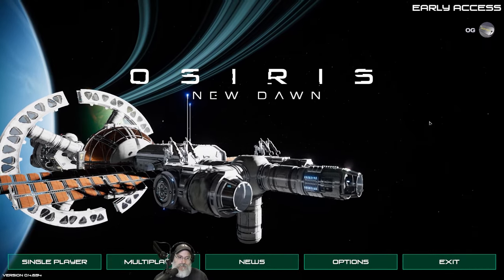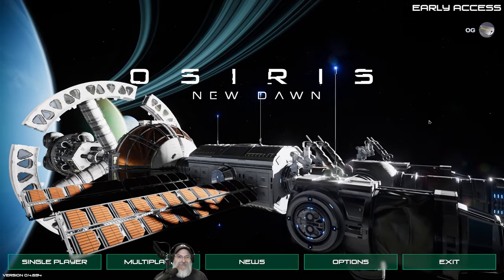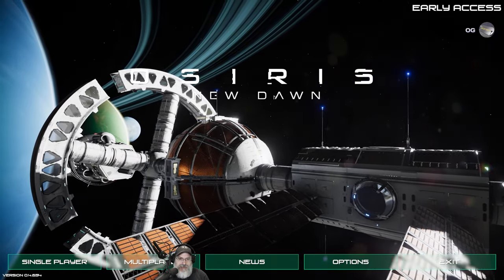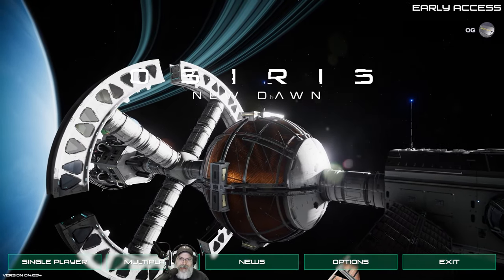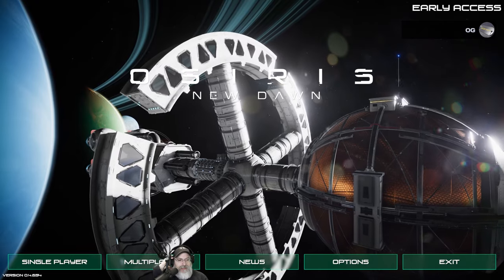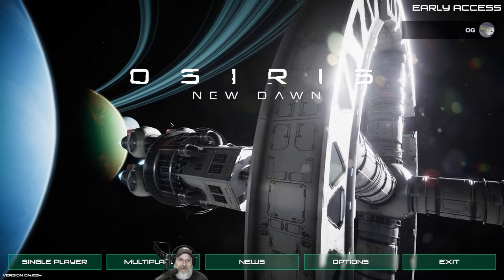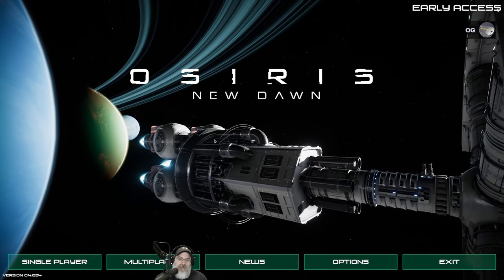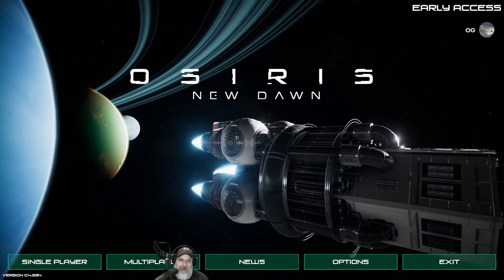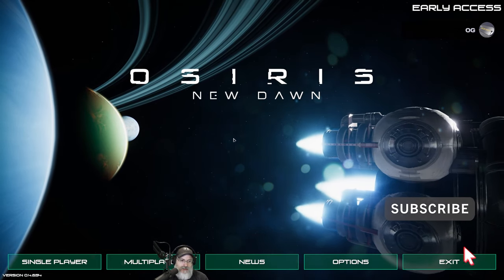Welcome back everybody to Osiris New Dawn experimental branch. I'm Old Guy Gaming, and in this episode we're going to turn the volume up a little bit so I can hear myself better. We're going to start a new Season 3 - start over - basically because I'm pretty convinced that my skill points are not working for me, and the intro is new now too, which I missed out on since I continued my old save. There's probably some other things that aren't working correctly either, so I think we're just going to start over.